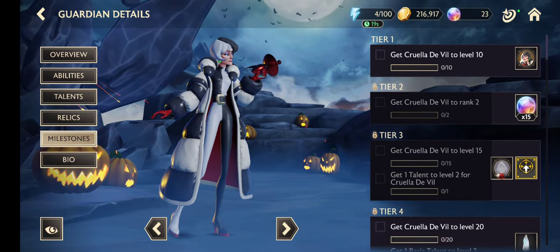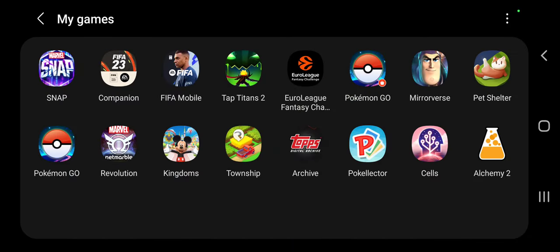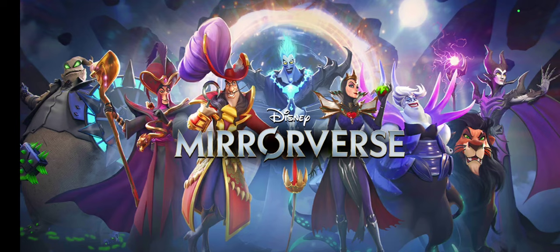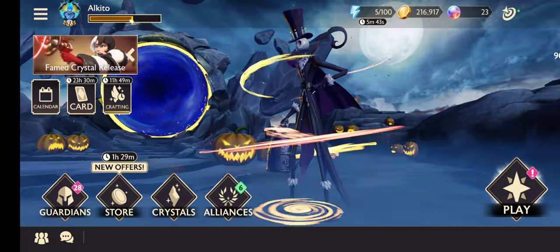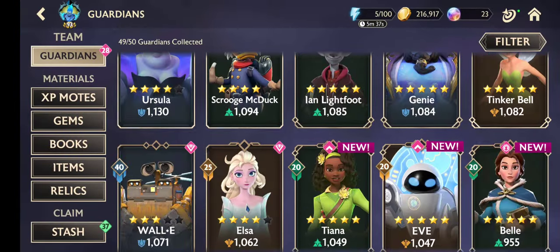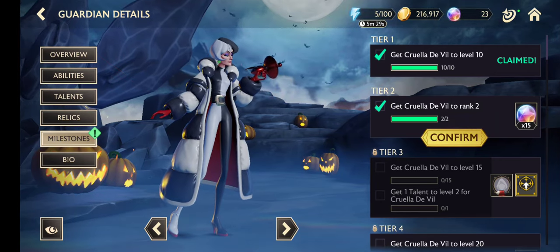There is a bug situation here — I'm not sure about this. Let's reboot the game. Now I'm not sure. Let's have a look now. She's here — yes, now they are ready for my level ups.